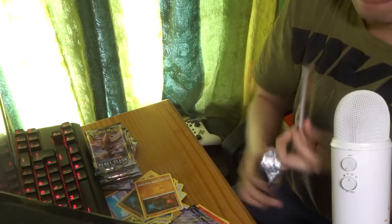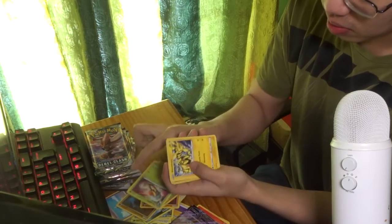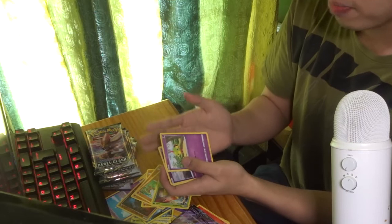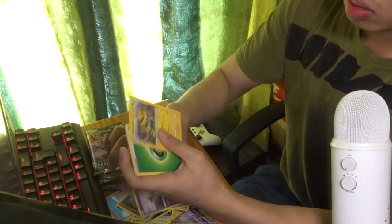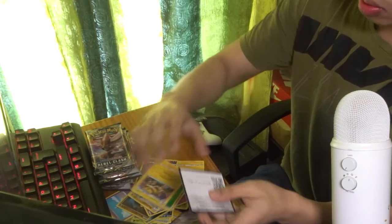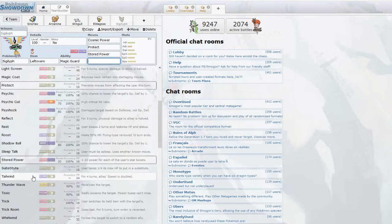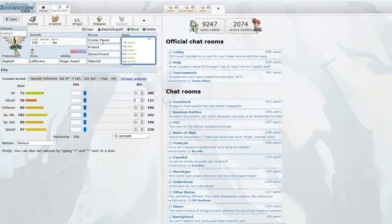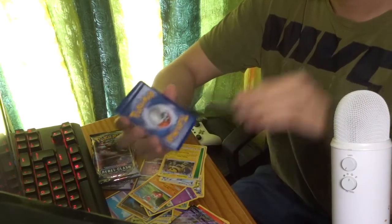Fifth pack — yes, Rolycoly again, I have like seven Rolycoly's now. I also got Natu, and halfway through the video I realized maybe you guys can't see the cards. Sigilyph is the full-art Pokémon and Electivire is the rare Pokémon. Unfortunately Electivire is also illegal, so we're going with Sigilyph — and honestly I don't mind, Sigilyph is not a bad Pokémon. I can just spam Cosmic Power.